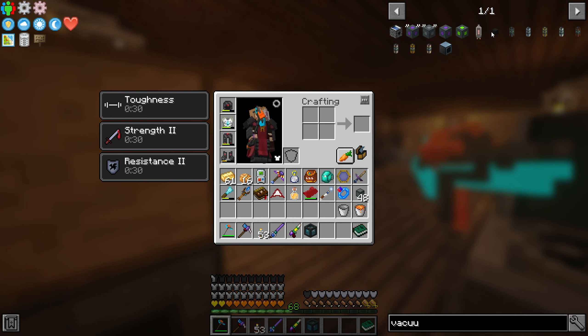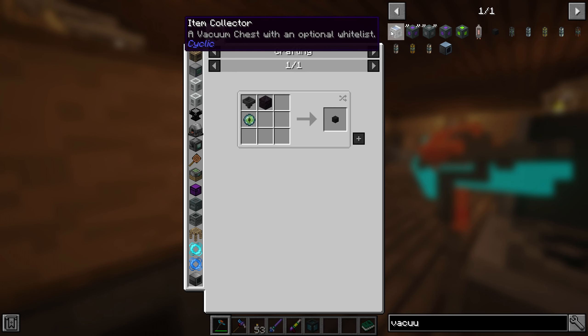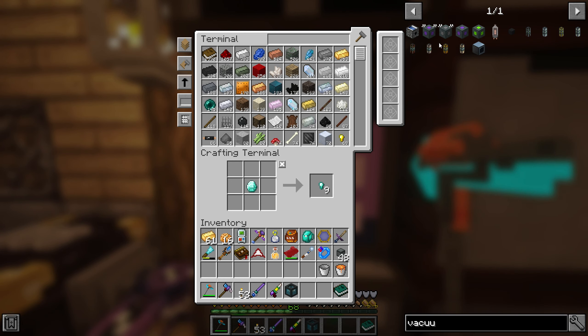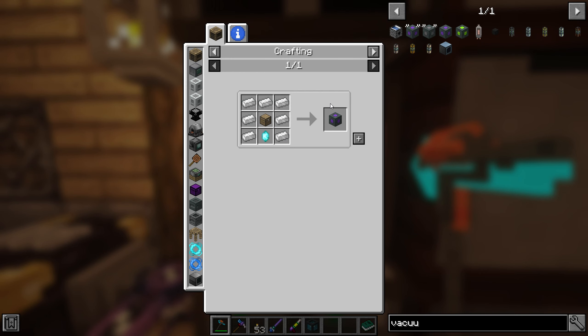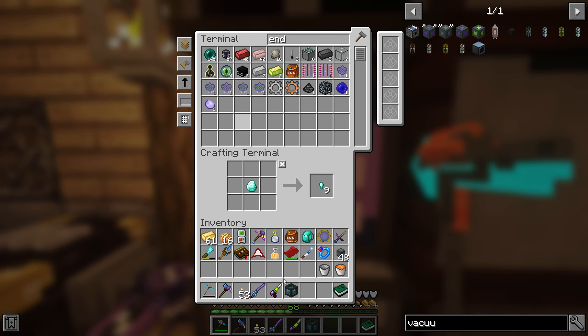We could make the pulsating crystal and use that, the rest is just normal stuff. There's also the vacuum hopper, which is a lot cheaper. I think none of these can pull items through the wall - the item collector might be able to, but that requires a dropper. I'll just go with the vacuum chest, I think it should be okay. Let's make this guy - let's get some ender pearls.